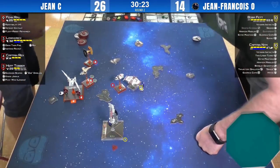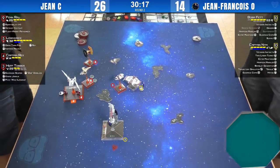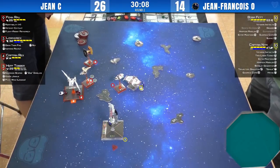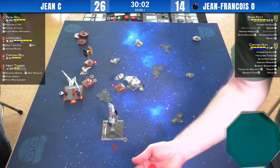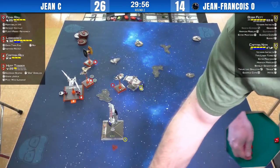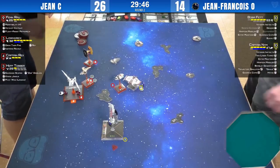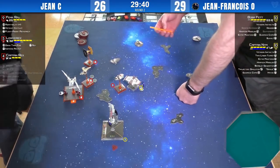Distance two shot from Boba to Hef — three dice. He gets a bunch of modification from Dengar, gets to re-roll two. Three hits. Hef needs something way better than that — that's it, dead Hef. And the harpoon effect goes off, so Lorik takes one. I was going to say Jean-François didn't have a lot of luck with that bomblet generator, but dealing three damage to Hef there is pretty significant.